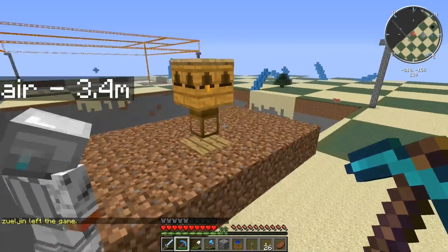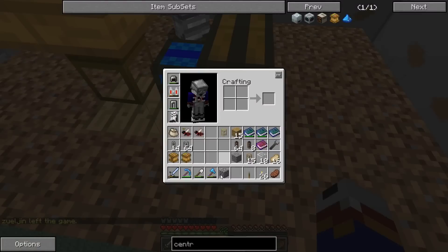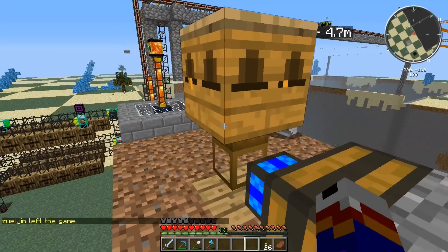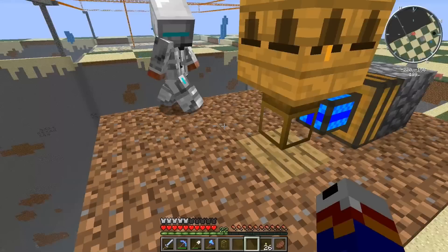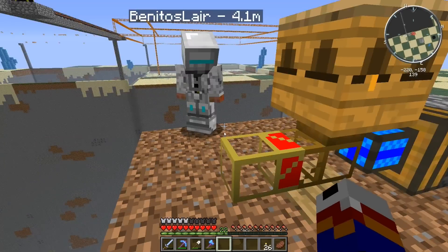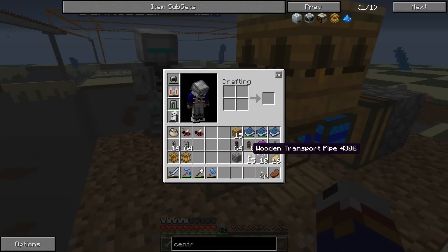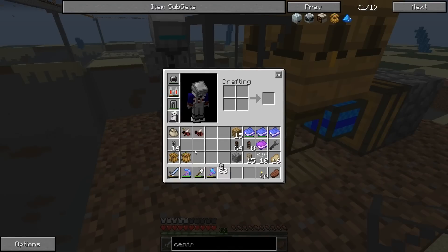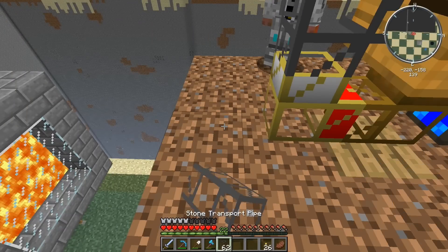You need to make it so the bees will come out of that bottom bit and breed, then you need to put an apiarist pipe joined to that - the one I gave you. Then on the top, make it so it goes back into the apiary with a normal pipe - stone or cobble. If you right-click on the apiarist pipe it's like a diamond pipe.